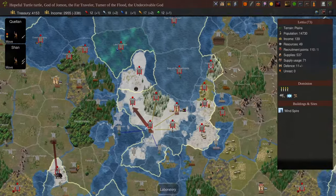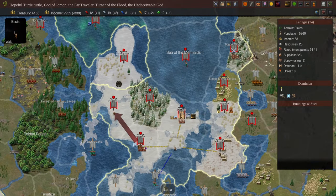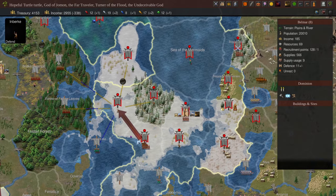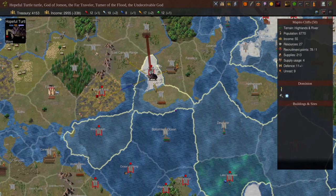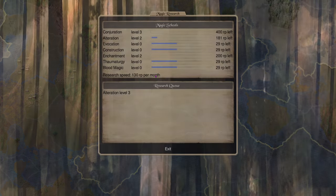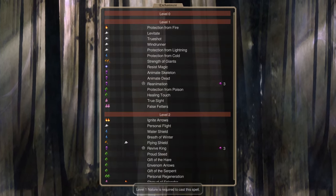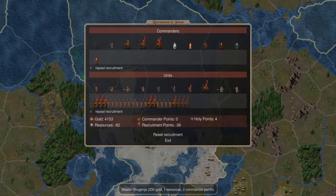Turn one I bought two assassins and ran around claiming several provinces with assassins only. The tortoise I went with is way over here - he's just been running rampant through everybody, slaughtering everything. The script I basically did for him was I left him at base turn one to recruit and research enchantment one; he got almost there, like nine points off, and then every turn after that I kept pushing.